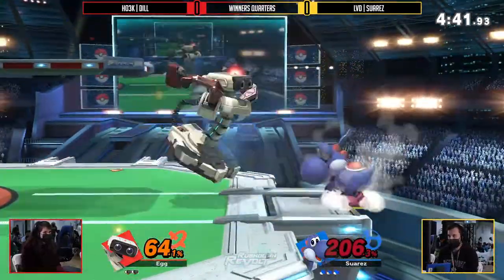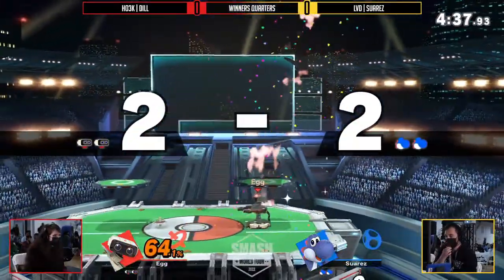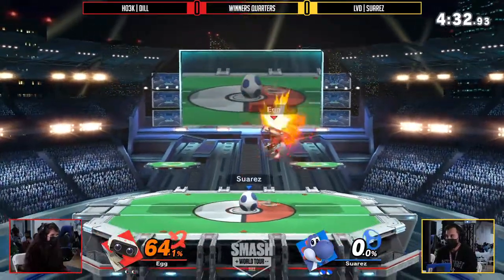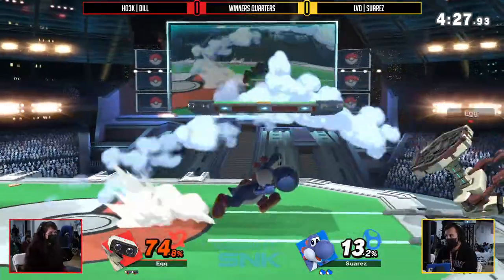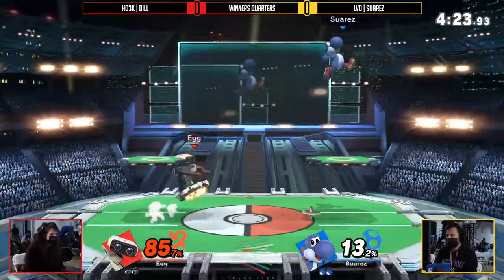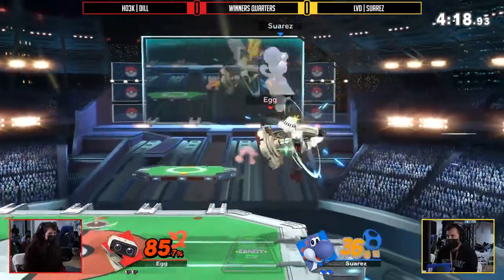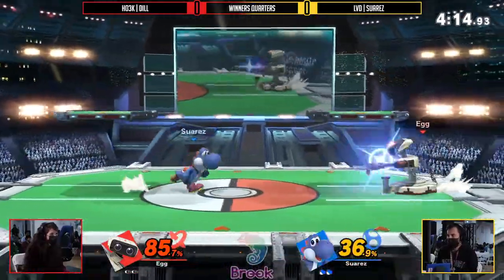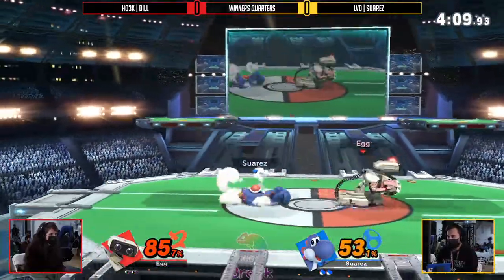206%. Yoshi can play so evasively against ROB. Dil finally gets that grab and up throw, finally managing to take that stock. But if Suarez is living to 200 every single time, that's kind of unwinnable. We're definitely seeing Dil trying to put on more damage — a nice dash attack into forward air. Only 36% on the board right here, but Dil is definitely fighting for this game.